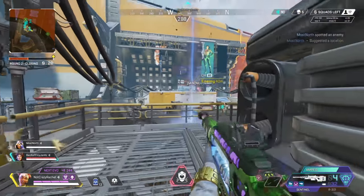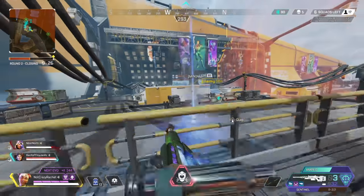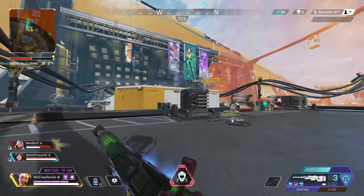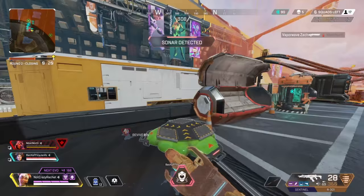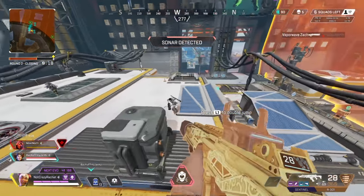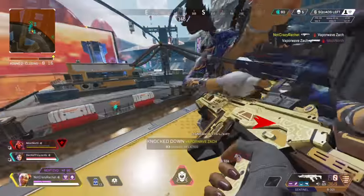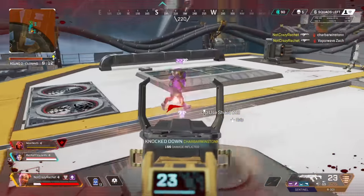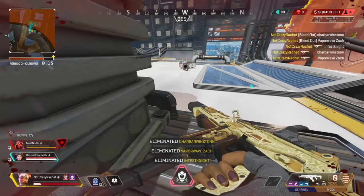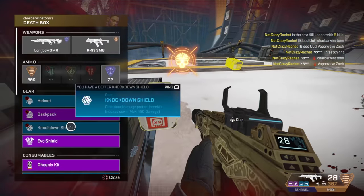Team, throw ult! Loba midair, 80 damage. I'm jumping on this. Horizon's down, Loba's on me — Loba down. Nice job Ratchet!